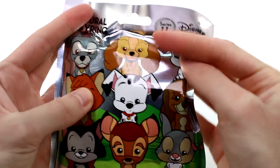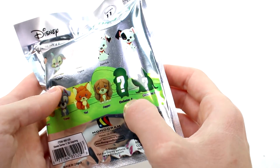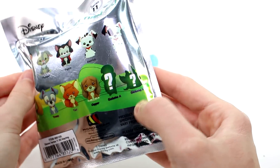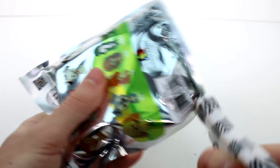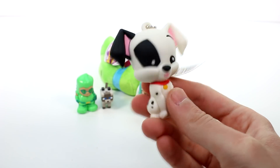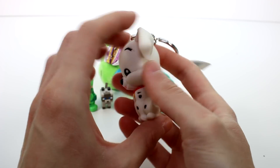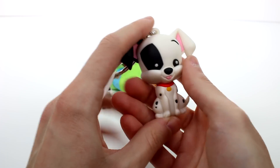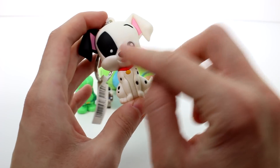Let's go ahead and open the Disney Figurial Keyring Series 11 — I am so hyped for these. You guys were telling me this is probably Flower. I'm hoping it is, that'd be cool. We've gotten Todd, we've gotten Dipstick. I want Copper — I need Copper, Todd and Copper. Did we get Dipstick again? Nope — we got Patch! So now we have both the Dalmatians, which is really awesome. I love this series. This is definitely a series I'd really like to have the whole entire collection of. So cute — little Patch!